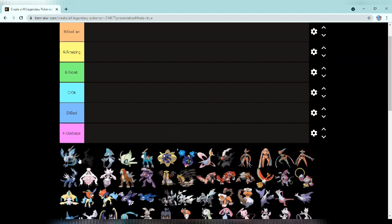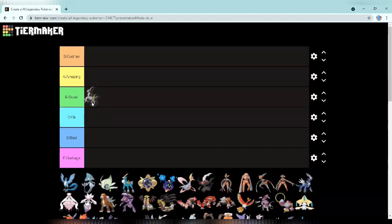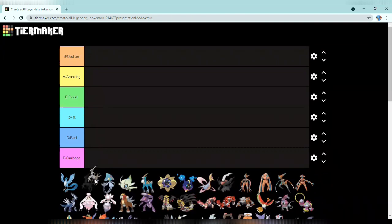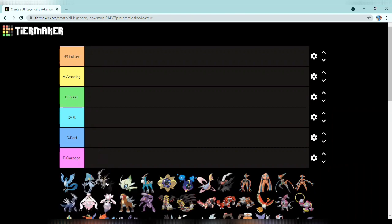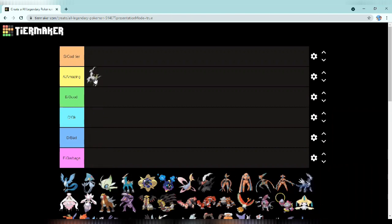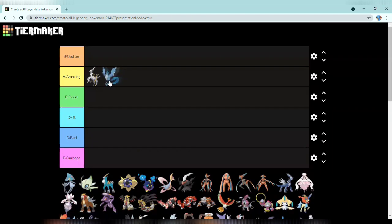Starting off with Arceus — the god of Pokémon. It's kind of not the best because I feel like a god has to really look godly, but it's still a cool design so I'm putting it in amazing. Also, I'm only ranking on design. For example, if I like Articuno more I'll put it on top — and I'm actually putting Articuno in amazing, at the top of amazing.